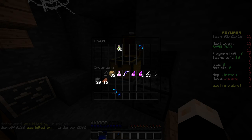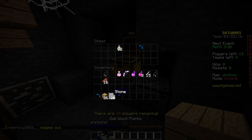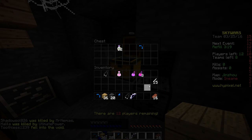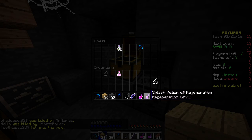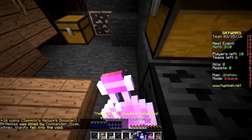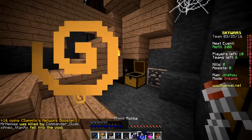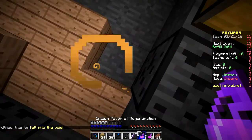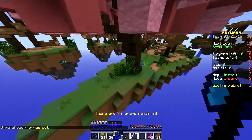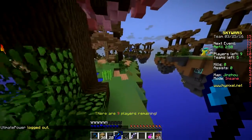I'll just use this as my sword. My pickaxe goes there, building blocks there. Food goes there, rod goes next to my weapon, bow goes there, arrows stay there. Healing pots go there, regen pot goes there. I'm gonna drink my fire resistance before I go and then let's go wreck some face!